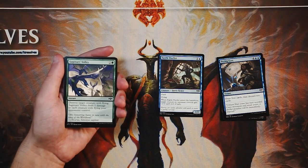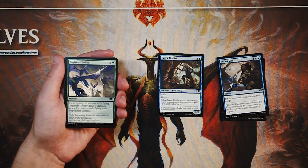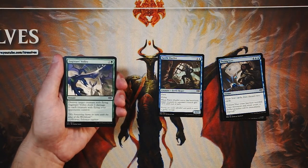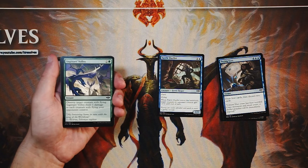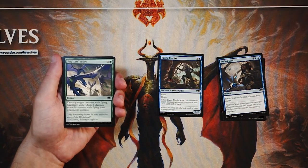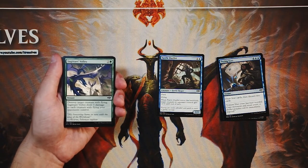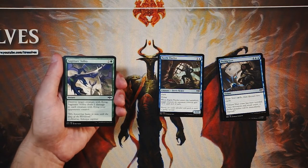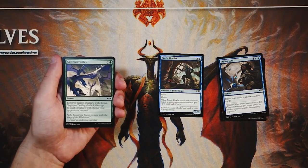Sagittar's Volley is an instant for two and a green — destroy target creature with flying, and it deals one damage to each creature with flying your opponent controls. This is very much a sideboard card. A lot of times you won't know if your opponent's deck has flyers. If you happen to be in green and you see this mid to late pack and there's just not a better pick, it's definitely good sideboard tech. It allows you to deal with those flyers as you need to, but it's not a first pick by any means.